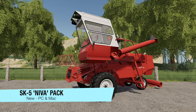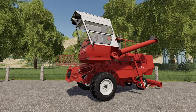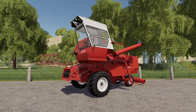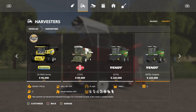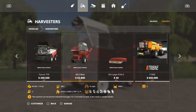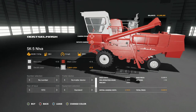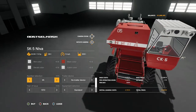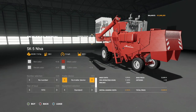Moving into new mods for PC and Mac players — today first we have the SK5 Neva Pack. This is a self-propelled combine harvester produced in the USSR by Rostselmash, a 1971 combine. Very cool and good looking. In the shop under vehicles and harvesters, you can change rim color, main color, decals from red or white to yellow, cabin color, and number selection for the front of the combine.